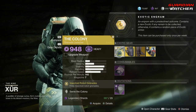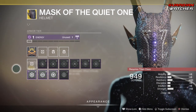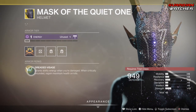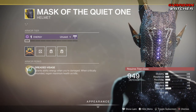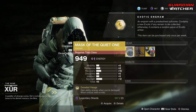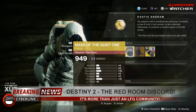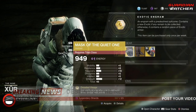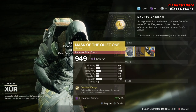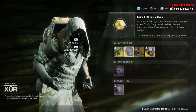Next we have the Mask of the Quiet One. The intended perk is Dreaded Siege, which grants ability energy when you're damaged, and when critically wounded, you regain maximum health on kills. This is a really good exotic for Titans — definitely go ahead and pick it up, especially since it has a plus 12 in Strength. It will get a Tier 2 in both PvE and PvP.